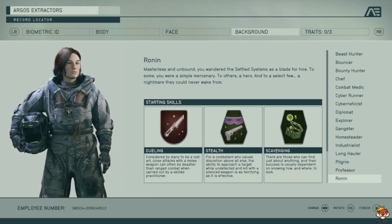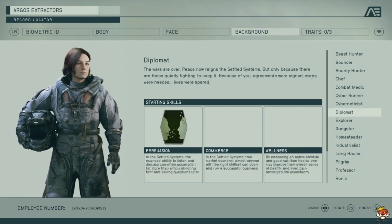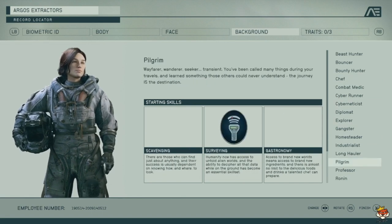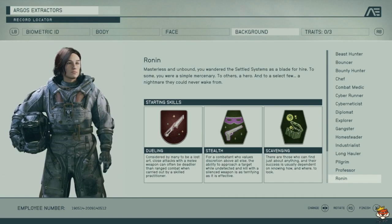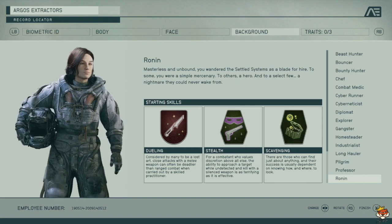Ronin gets Dueling, Stealth, and Scavenging. If you want stealthy close-quarters combat, this is pretty good — better than Chef, which also has Dueling and Scavenging but has Gastronomy instead of Stealth. Ronin lets you eliminate enemies up close stealthily and get more loot.